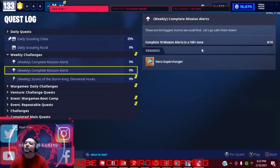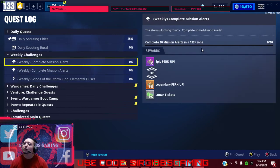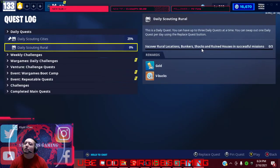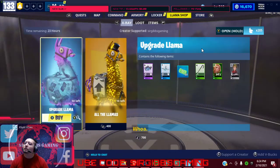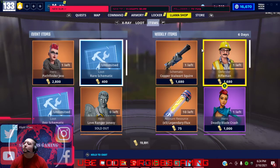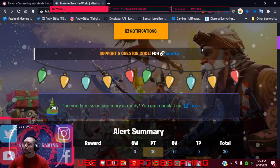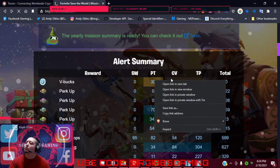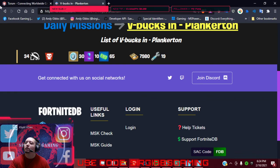Alright, let's see what the weekly — oh yeah, it's another hero supercharger. Elemental husk. Got to go to rural areas today. Let's look at the item shop. One more thing — there is one V-Bucks mission in Canny. It's a 34 Repair the Shelter for 30 V-Bucks, FYI.